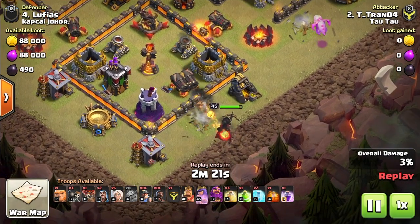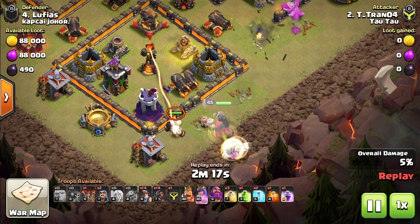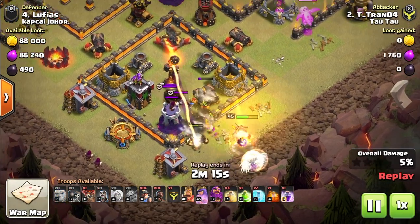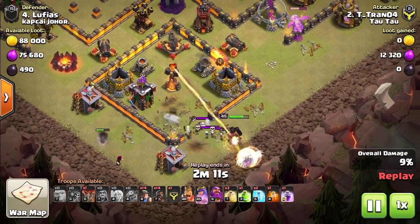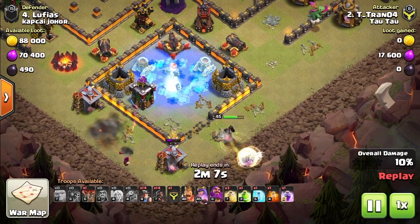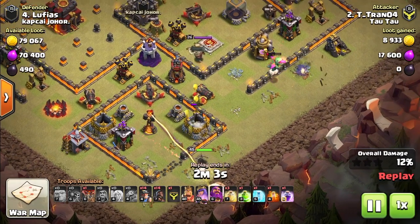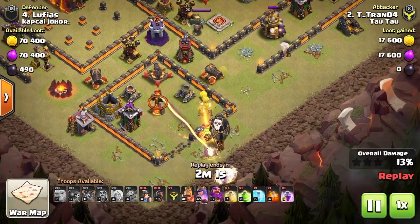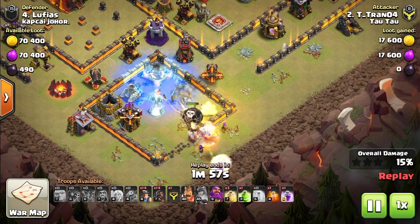Keep a close eye on time, as a queen walk can take up a decent amount of time. You'll be alright committing about a minute to the walk before starting the second phase of your attack. Any longer than that can cause trouble. Even with mid to high or even max-level heroes, once you're around a minute 45 left, you'll risk a time fail, and at a minute 30, you'll most likely time fail. This is why hero levels are so important — the higher the hero levels, the quicker they'll move through the base and the longer they'll last, eliminating more buildings and saving time.